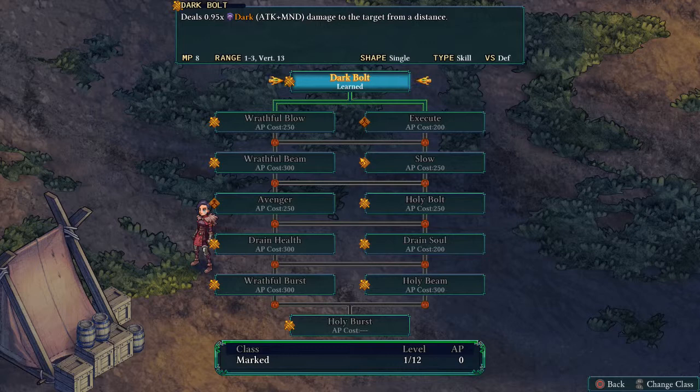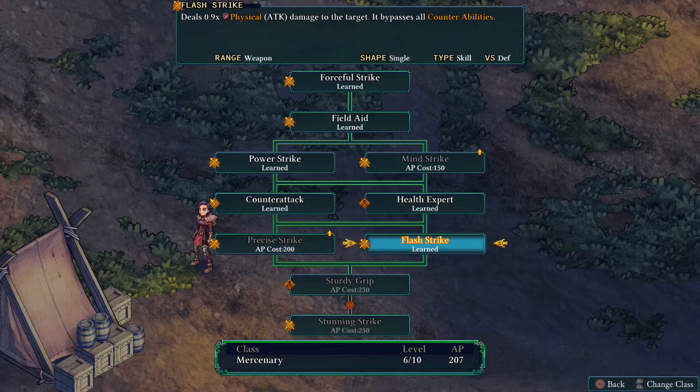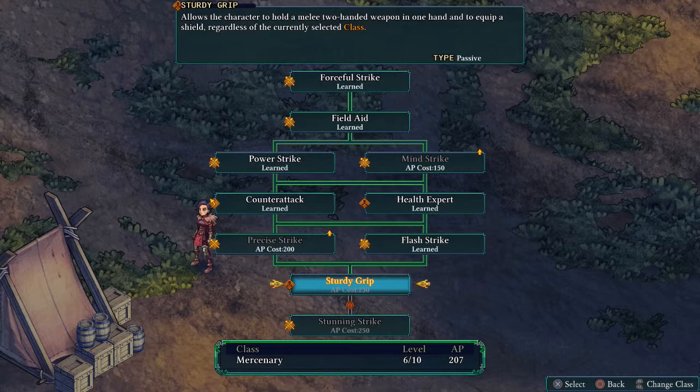I think for now we'll actually keep her on the Mercenary class just to get Sturdy Grip, because that'll turn her into a bit of a monster if she can use a maul at the same time as having ranged magical abilities. One more battle should get us up to the 250 AP we need for that particular ability.